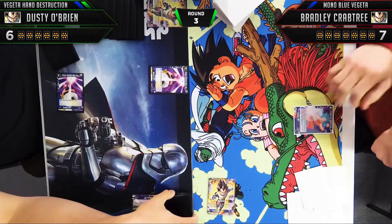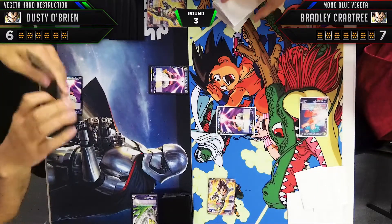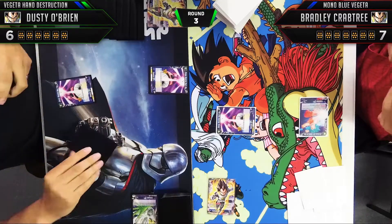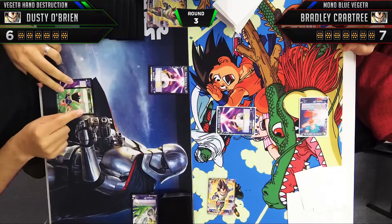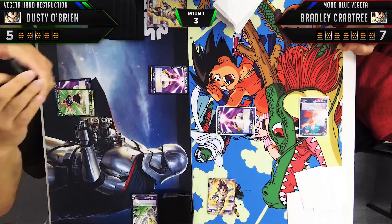Bradley's going to attack 10,000 into Vegeta after playing a Boo of his own. As the more aggressive deck, Mono Blue Vegeta wants to be pressuring the Hand Destruction — it plays a little into their plan, but it's still necessary. If you give them too many turns to take cards out of your hand, you'll be defeated very quickly.